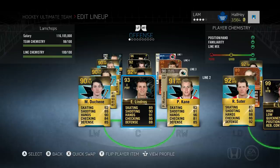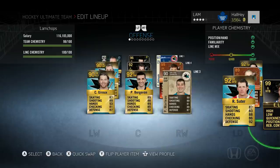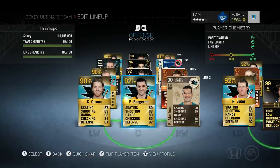Lindros just goes through everyone in the center of the ice, getting a lot of tip-ins and greasy goals. Kane and Duchesne are very fast players who get the puck on net, and Lindros is the guy who just gets things done. In terms of cost: Patrick Kane is about 190k, Matt Duchesne about 110-125k, and Eric Lindros around 190k - so roughly 525k total for this second line.